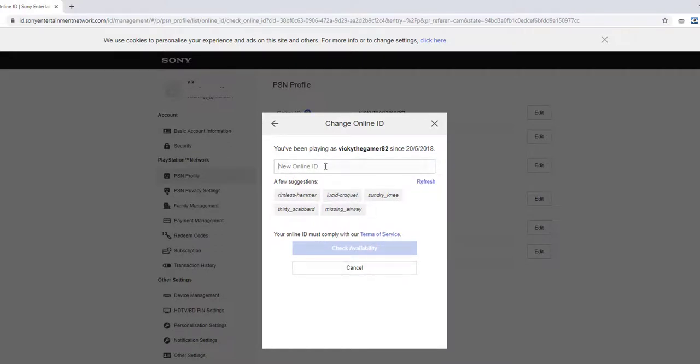So if you want you can just enter your new ID and give confirm — that's it. Hope this video is very much helpful. Thank you so much for watching my video. Please put your comments and feedback. Thank you, bye.